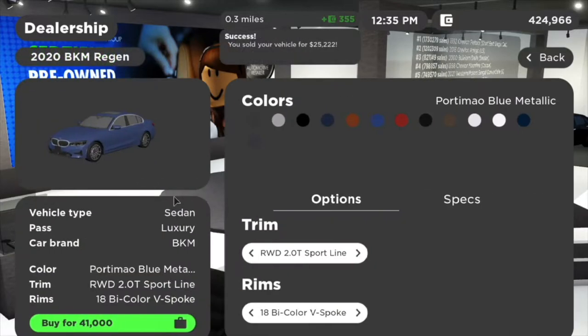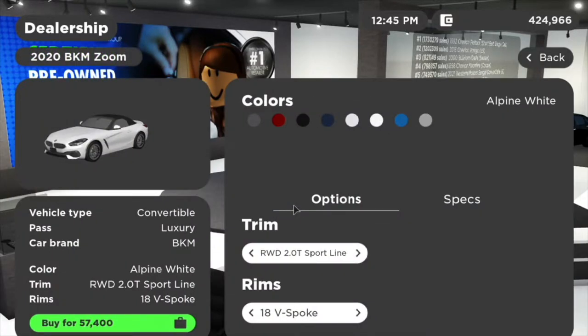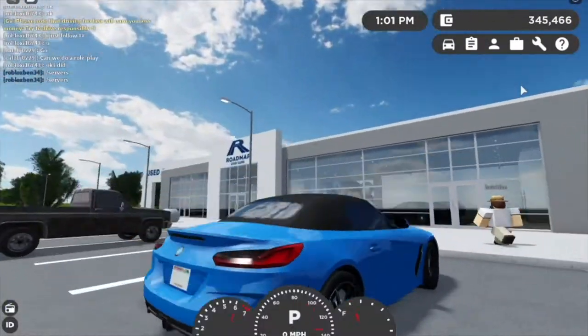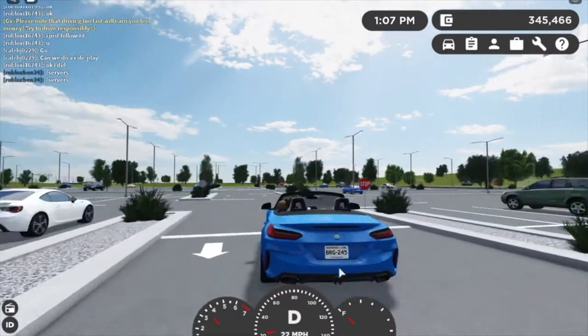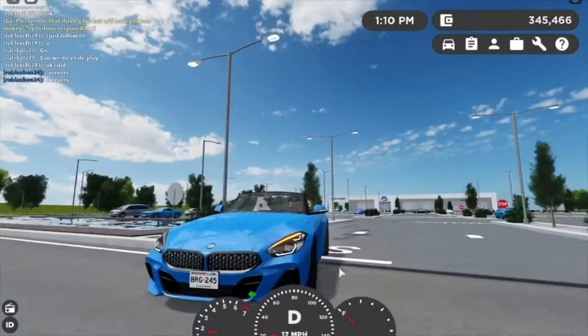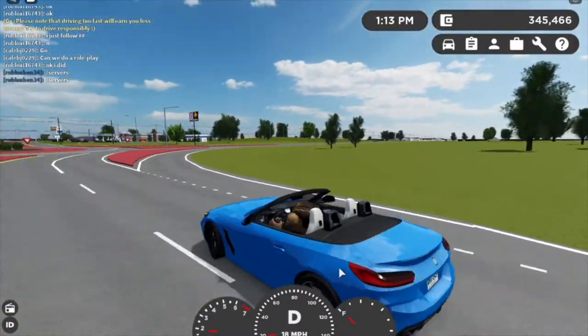Next up we got the 2020 BKM Reagan — nothing changed there. Then we have the 2020 B Cam Zoom — I think it's the BMW Z4. Let's hop in. The top goes down — it moves! That is such a realistic interior. It sounds so much like a BMW 3 Series. This thing is fast too — I spent $75,000 on this vehicle.